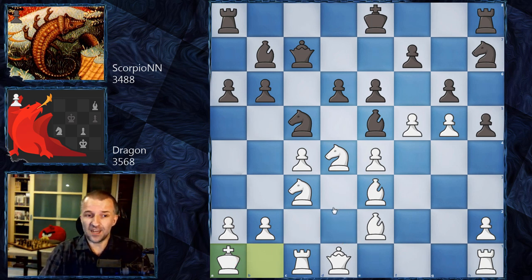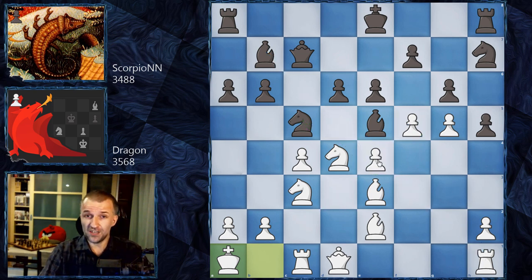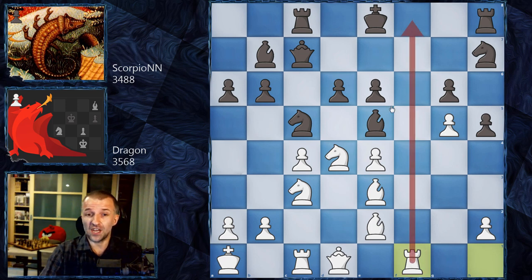Why play that? In some variations, black can take on e4 and this bishop would come with check and attack the pawn - more important than the rook on h1 in this situation. However, it's not possible yet for the same reason I just showed. So first, Rook c8 by Scorpio, and now f takes on g6, f takes on g6 - this is one of the best moves. White can bring the rook to f1 and black can't castle anymore.